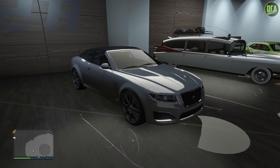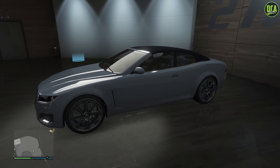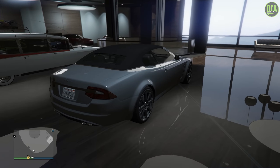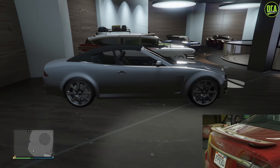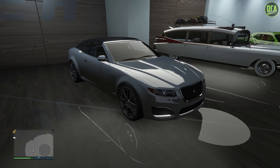I'm not sure why Rockstar didn't just copy over most of the visual customization except for the side skirts, but it just is what it is. In regards to performance, the Felon GT is actually slower around a track than the regular four-door Felon. The main reason for this is because the Felon GT doesn't offer a spoiler upgrade, which increases the traction stat. Plus, Rockstar also gave the regular Felon a bit more power, so it's also a bit faster in a straight line.